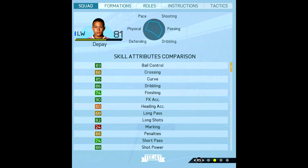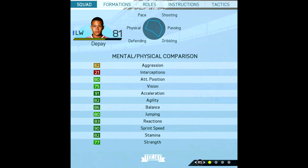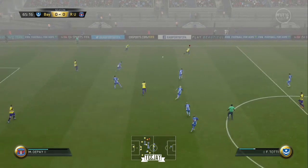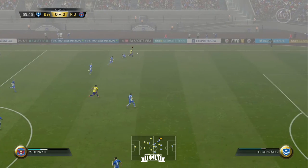Looking at his stats and physical attributes: his skill attributes are alright — he's got average finishing, simple finishing, good shot power, good ball control. He's got two star weak foot, which comes in as a bit of a hindrance because he's a left winger and crossing isn't his strong point. He's got four star skill moves, unlike his five star skill moves in FIFA 15. Decent strength at 77, which should be a lot higher because he's unreal in the game, and 90 sprint speed with decent reactions.